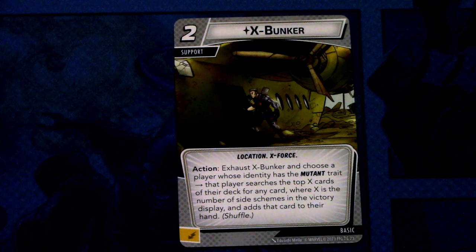Next up we have the X-Bunker. The X-Bunker is a two cost support, location and X-Force traited. Action: exhaust X-Bunker and choose a player whose identity has the mutant trait. That player searches a set of X cards from their deck — where X is the number of side schemes in the victory display — for any card, and adds that card to their hand. Shuffle. And this can be committed as an energy resource. I think this is not that strong with Psylocke, but for example with Cable who specializes in side schemes going into the victory display, this could be really good. Not a fan of it in the Psylocke deck though.